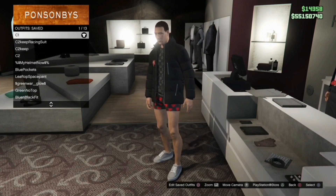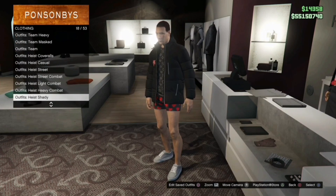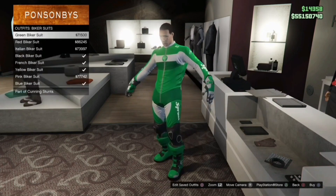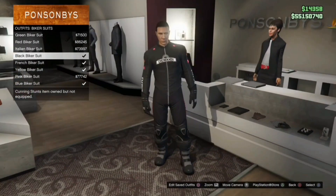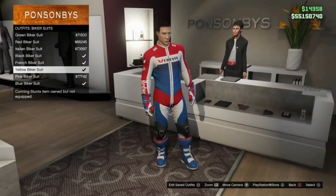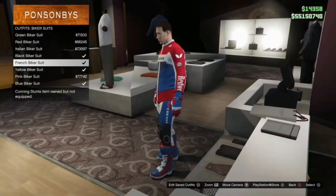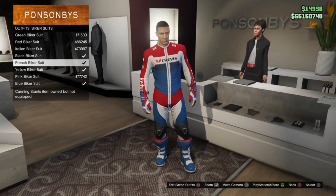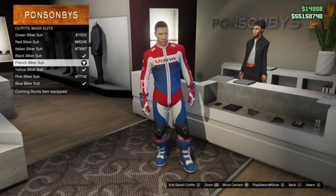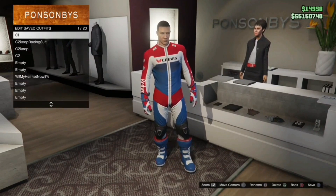Start off by selecting C1. When you're on C1, come down to any of the racing suits or anything that's got logos on it — the air racing suits work, the biker suits work, and the racing suits work. Once you've found the racing suit with the logos you want, go ahead and select it.